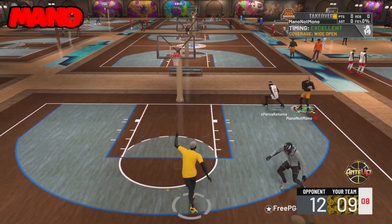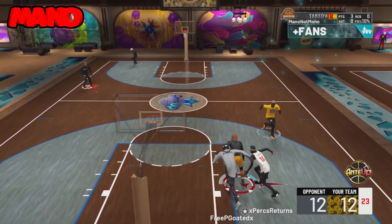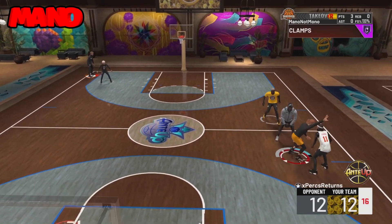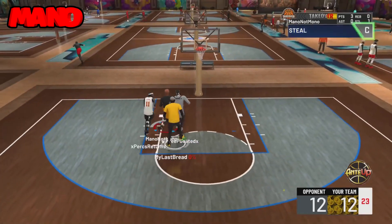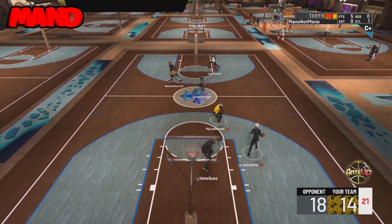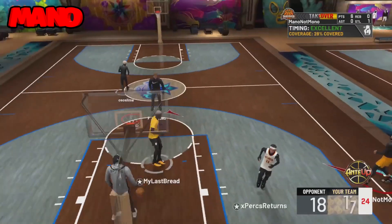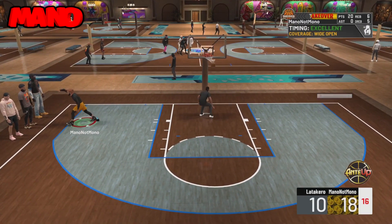We're back at it with a 2K20 mentality on 2K21 current gen. I really feel like I broke the game with this jump shot — it's too overpowered. Make sure y'all equip the jump shot: 98 base and Ray Allen, 75% release speed. That's all y'all need.